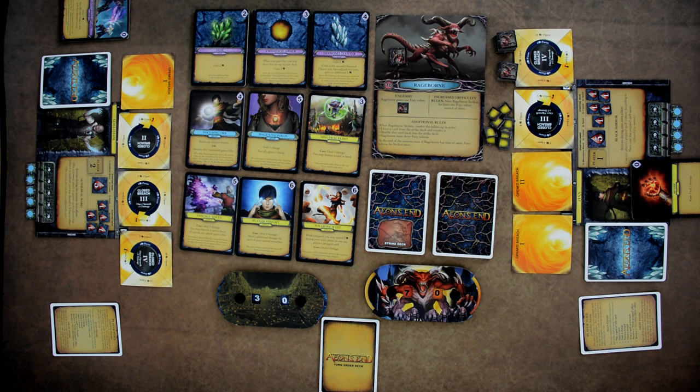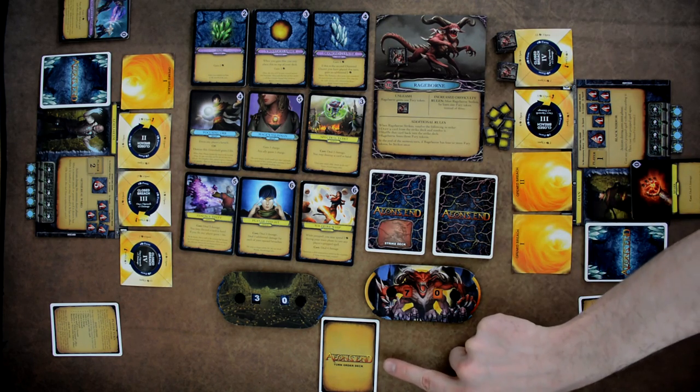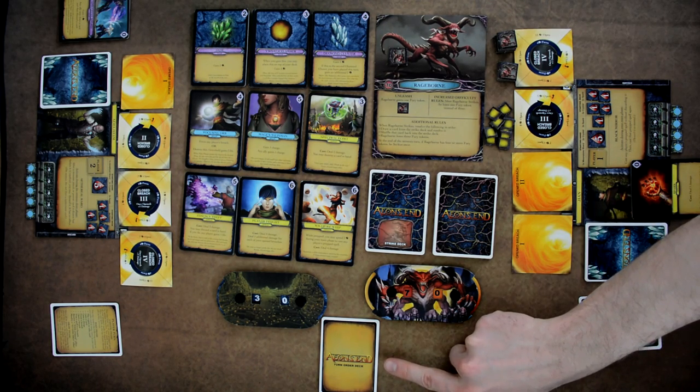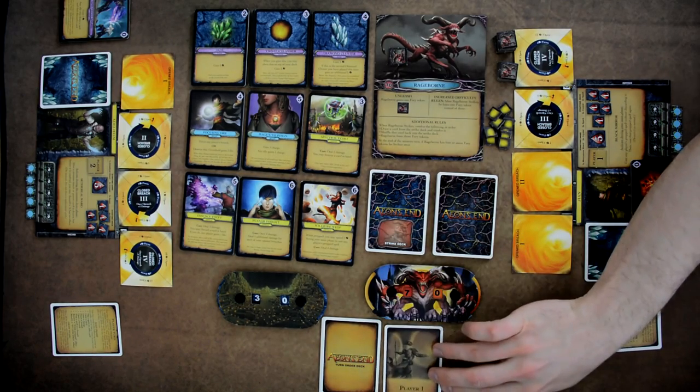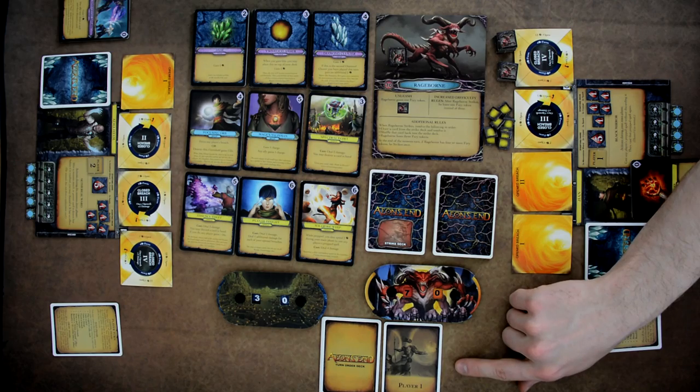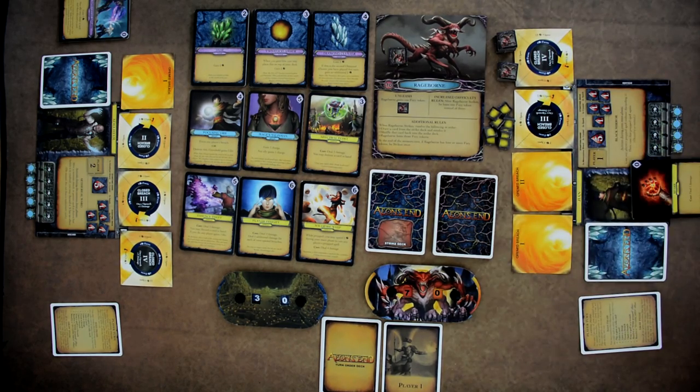Aeon's End is played over a number of turns with each turn activating both players and the nemesis in a random order determined by the turn order deck. To start a turn, flip over the top card — it tells you who is activated. A player's turn consists of three phases: Casting, Main, and Draw.